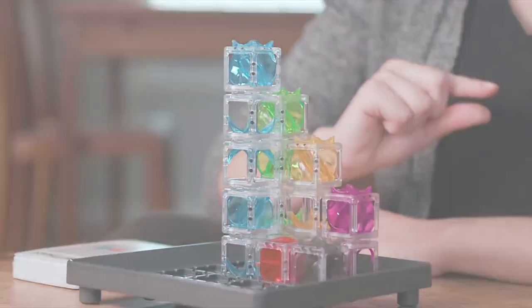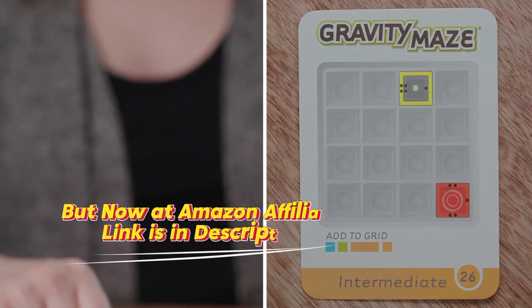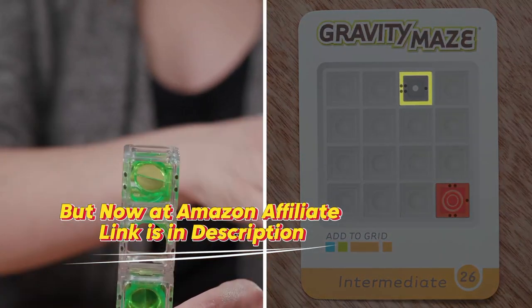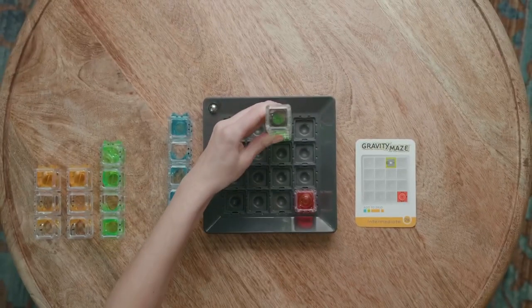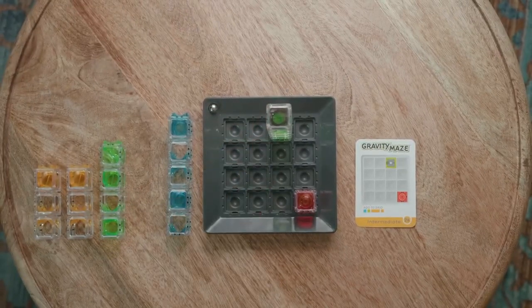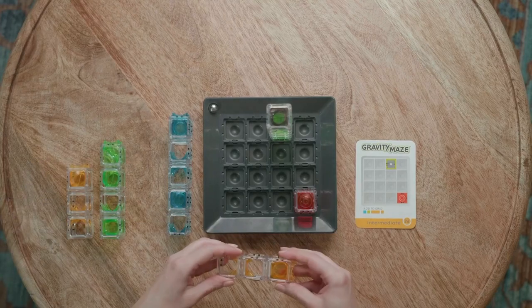Let's try a more advanced challenge — this one requires us to stack the towers. The outer color shown on your card is the tower that goes on the bottom, and the inner color is the tower that goes on top. Make sure you still align the black dots as shown. If you see a long rectangle on this part of the card, it means you'll be using this tower on its side to solve the challenge.